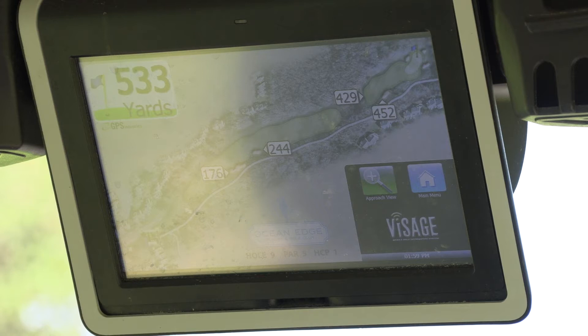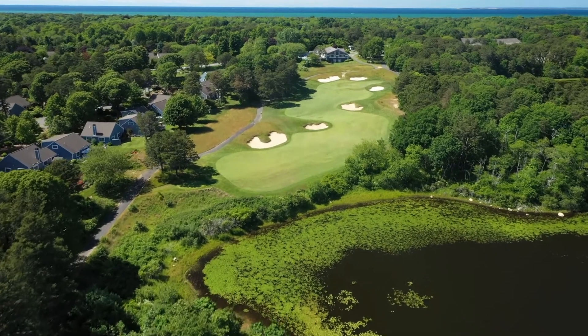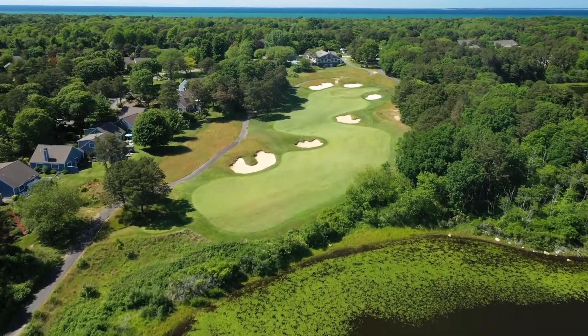On our golf carts we've got Visage GPS, which helps you get around the golf course showing you exactly what the contours of each hole are. So you've got that ability to plan out your round and think your way around the course. There are no hidden tricks — you can see what you're looking at to play your way around this golf course in whichever fashion that you want.